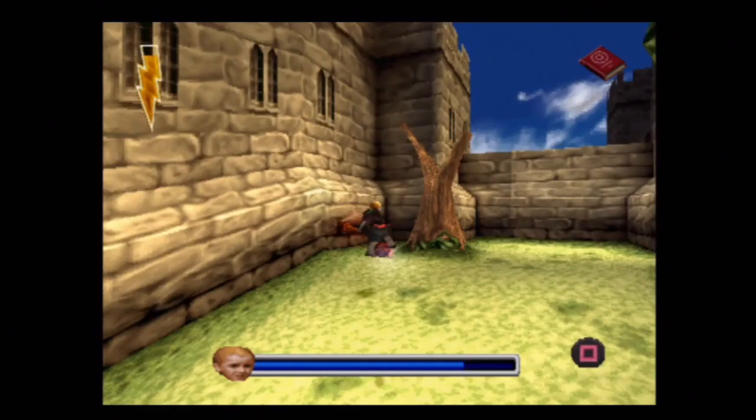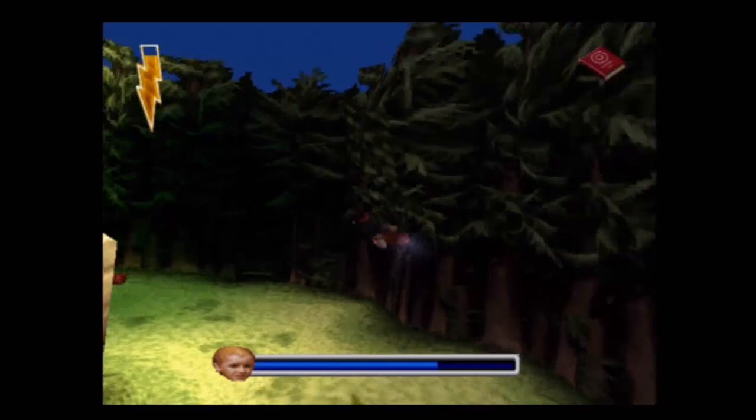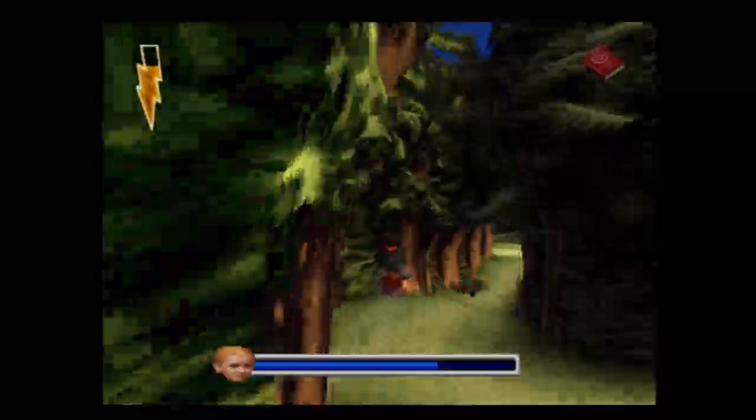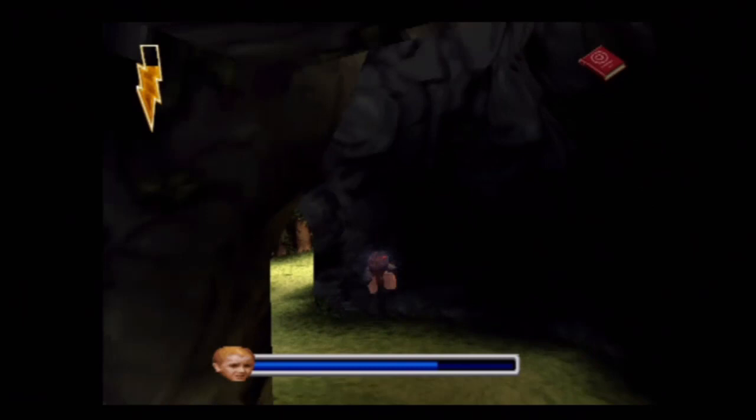One thing I couldn't help noticing is that Harry Potter doesn't say any words. The only time he actually ever says anything is when he's casting a spell. But if someone's talking to him — if Ron's talking to him, if Draco's taunting him in a fight, if he encounters Quirrell at the end, or any time he talks to Hagrid — he never says anything. He just stares at them like he's planning to take their souls.